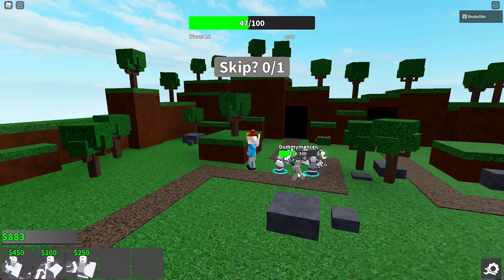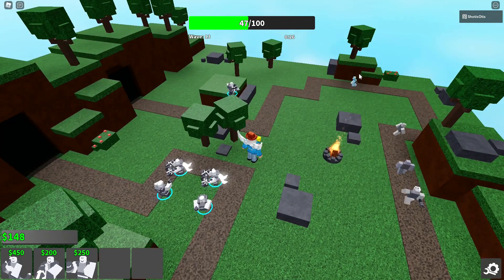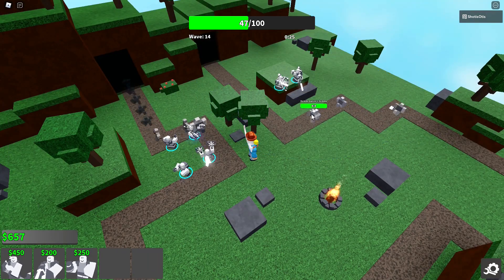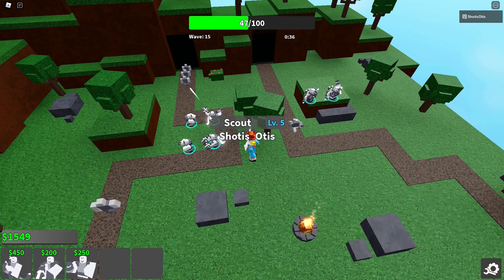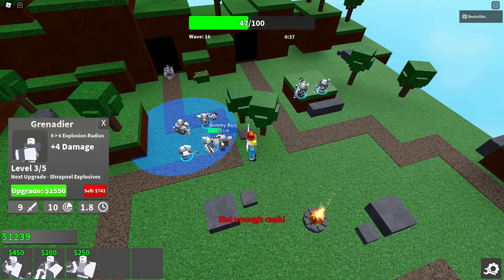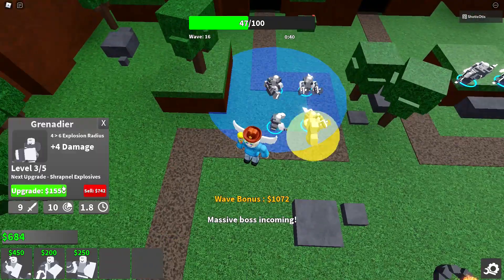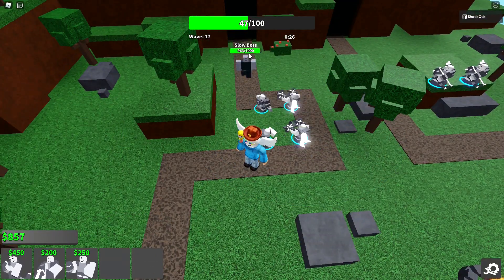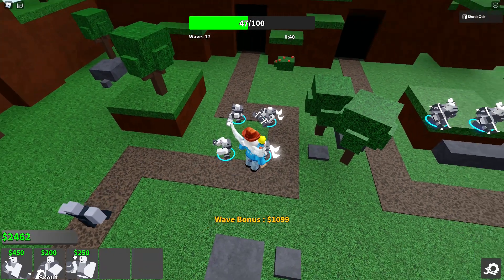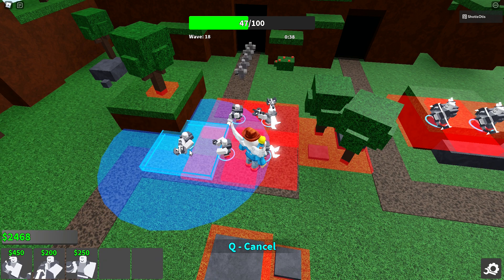The dummy monster can be a huge pain if it escapes the range of towers, so using towers such as Archer will make it easy to pick off leaked dummies that normal towers can't reach, thanks to massive range and high damage. Three to four Archers will be plenty sufficient for most leaked dummies, and at higher levels, Archers can easily take down bosses and a decent amount of spammed dummies. After I ended the recording, I died to the slow boss because I wasn't paying attention. To prevent that, I would have upgraded my Archers to as high a level as possible and placed down another one.